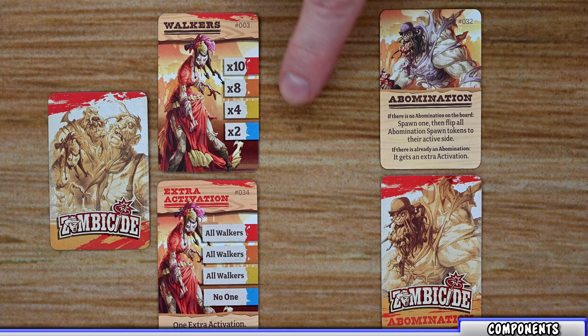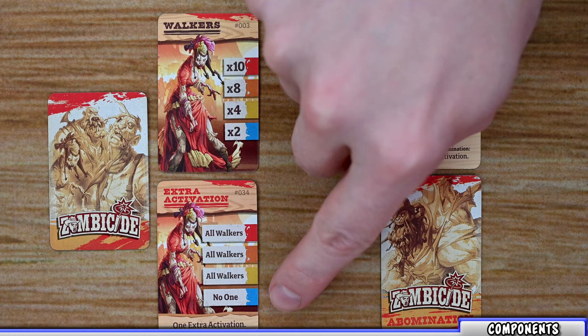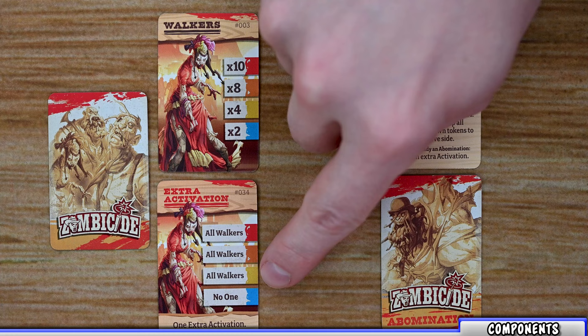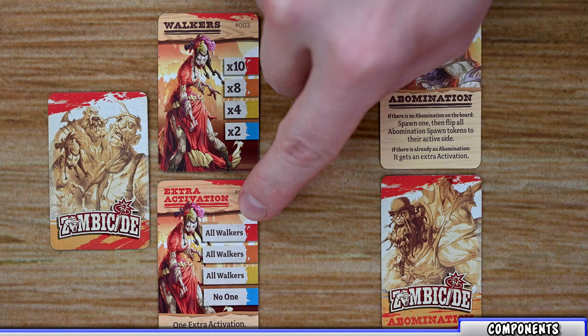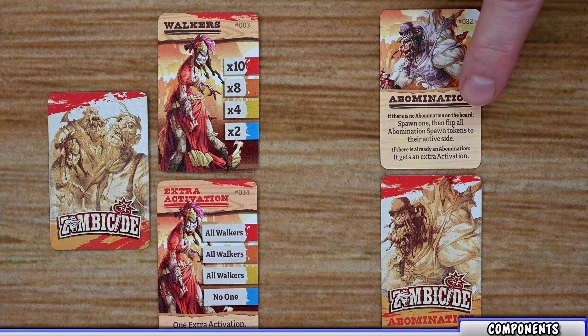There are also extra activation cards within this deck. When drawn, they list the type of zombie that gets an extra activation based on the danger level. At blue level these cards have no effect, but at yellow, orange, and red all walkers, for example, will get an extra activation and reactivate following the same steps as before. The final type are abomination cards, which spawn a new abomination onto the board or give an existing one an extra activation, and flip the abomination spawn token to its active side.